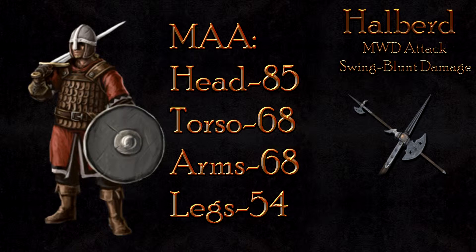Against the Man-at-arms, the LMB will do 65 damage to the head, 52 to the body, and 42 to the legs, killing in 2-3 hits. The Maul Down attack is more effective at 85 to the head, 68 to the body, and 54 to the legs.